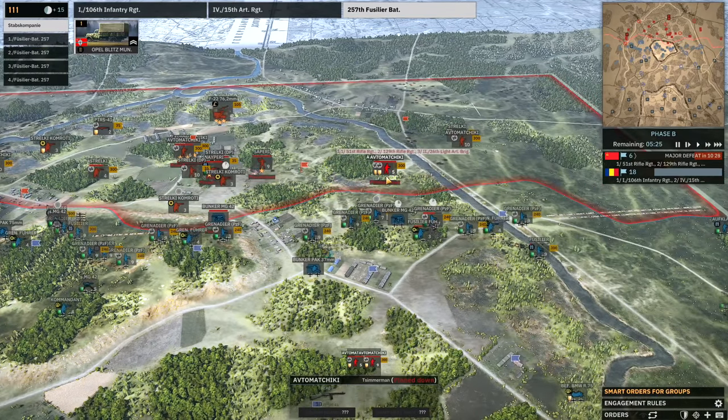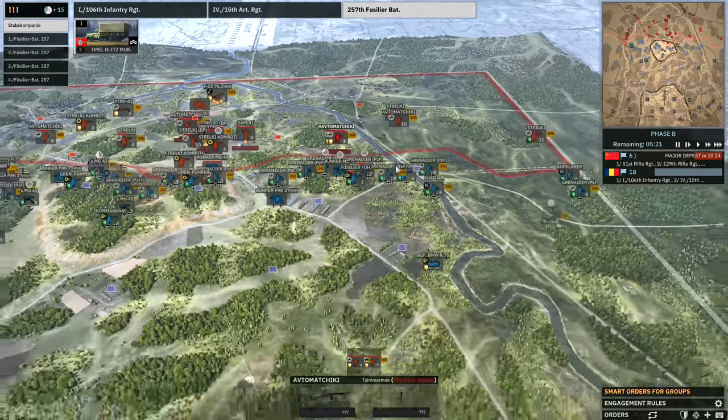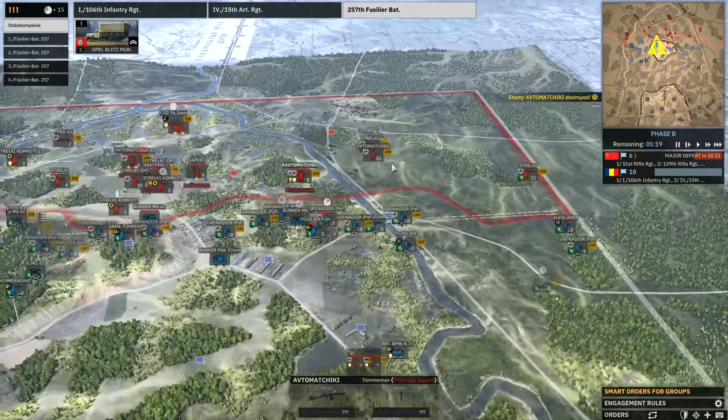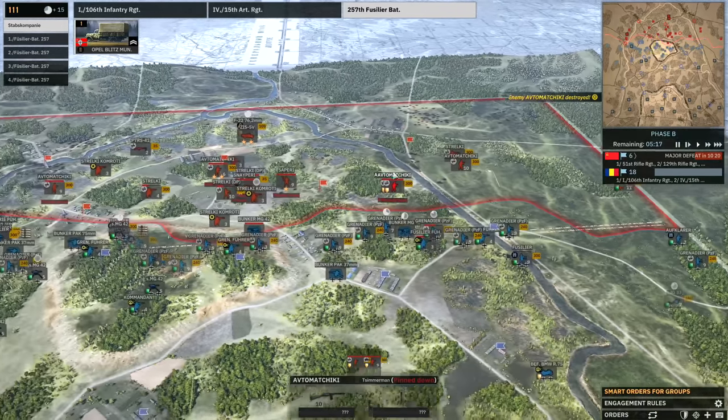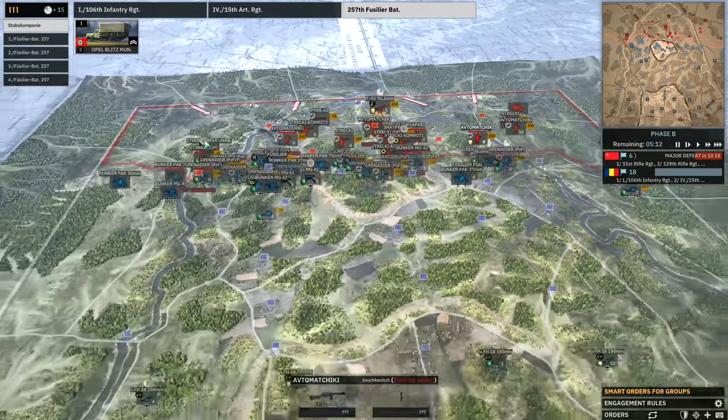It would be nice to get this MG-42 bunker back online - that's going to require me to take care of those snipers. The nice thing about the bunkers absorbing fire like this though is that they bunch up and kind of just stop in open areas, so we're able to take advantage of that. I'm going to target the 82mm mortar there and start targeting the F22. Something deployed there again - there's actually two guns there. Well they're now pushing with the AVTOs. You can tell when you've done a lot of damage because they start using the AVTOs instead of the Strelki.